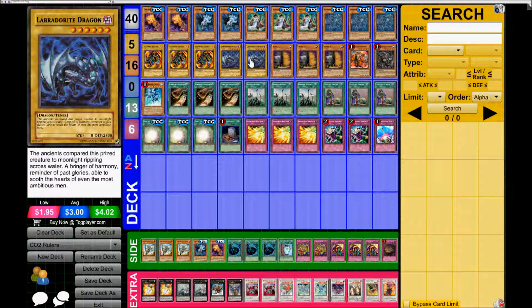You can use his effect to discard one card from your hand, then use Soul Charge, bring back Gottoms, and do it again. The usual shenanigans — discard possibly three cards from first turn. Really good.